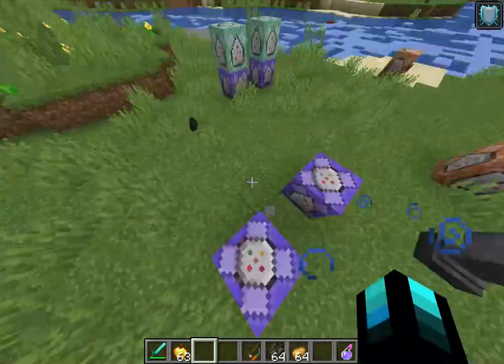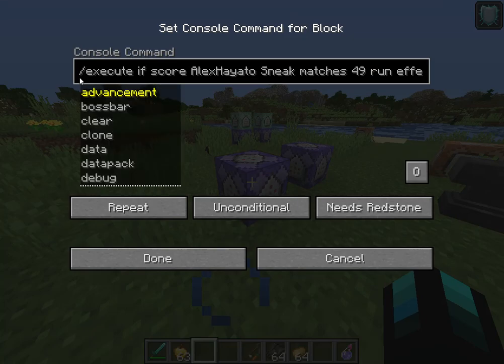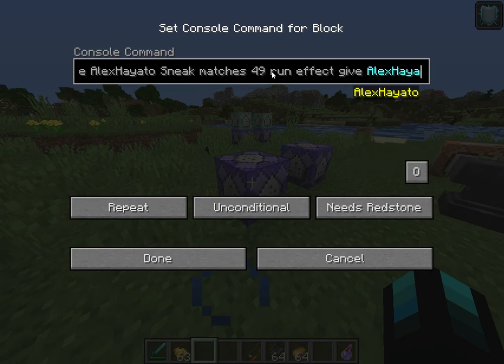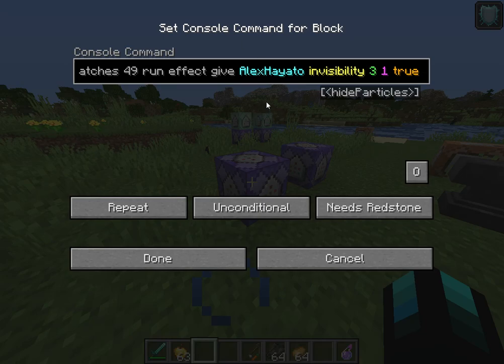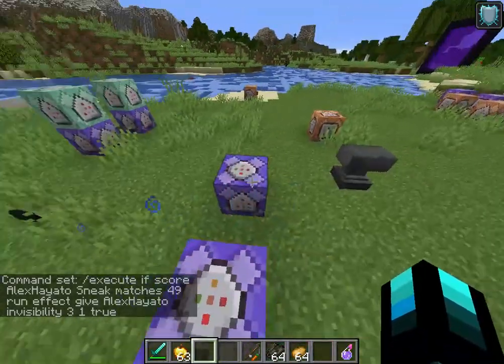These two command blocks do the trick. So basically what this does is it executes if the score — it can be any player, but I just put my name because this is single player. If the score of 'sneak' which goes up the longer you sneak matches 49, it runs the command: effect give alexayata invisibility for three seconds. Let's put that on — it's working.